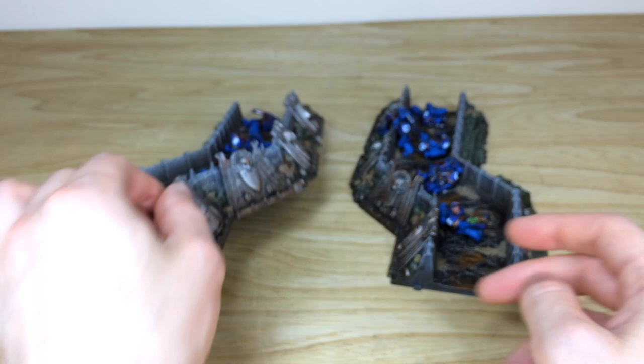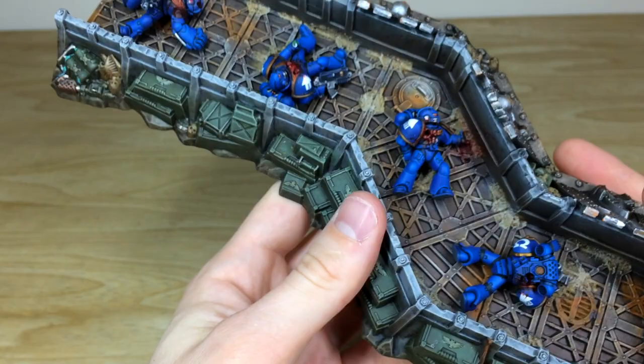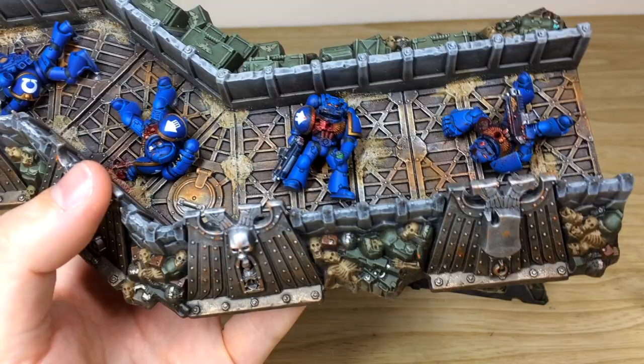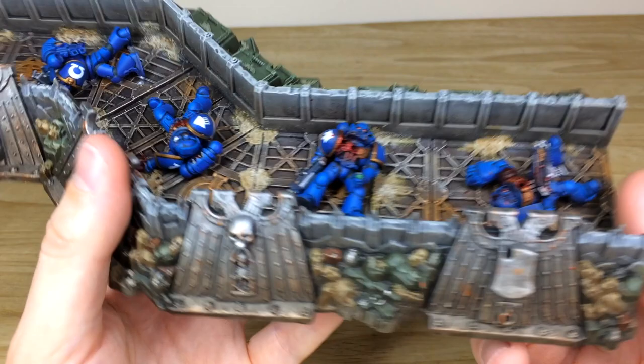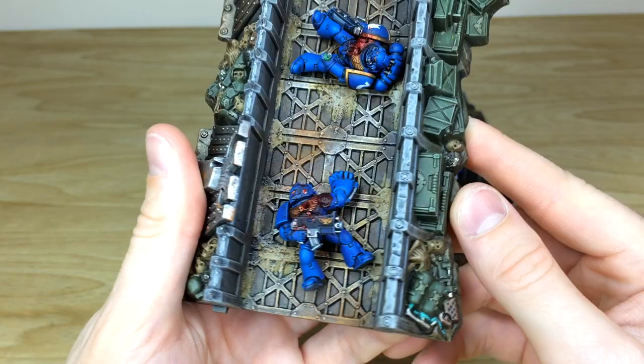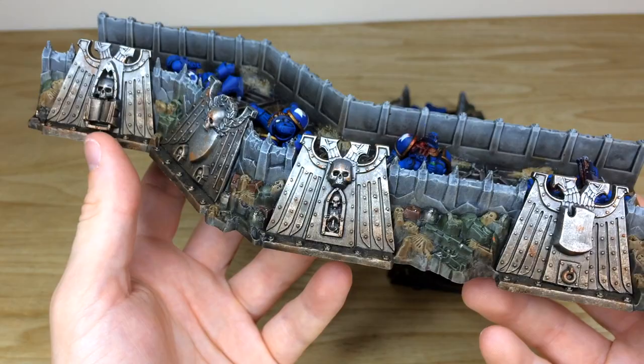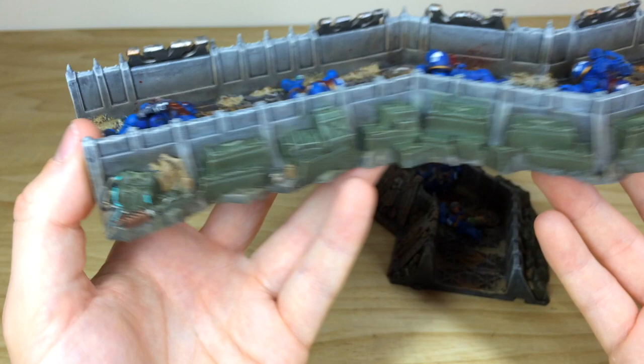Now we'll have a look at the second trench - same again with lots of dead Ultramarines. This dude has obviously had a lot of chest injuries, another one's been shot in the back, and then there's this other dude who's holding a grenade - maybe he hasn't got the strength to pull the pin out now, he's too injured. There's a defiant last stand there. Another chap is obviously unable to use his power fist at the moment. I love all the weathering and chipping on the metalwork - really cool. You've got all the boxes and guardsmen bits and bobs laid out, crates, and some more promethean dripping from the fuel tank of a flamer.